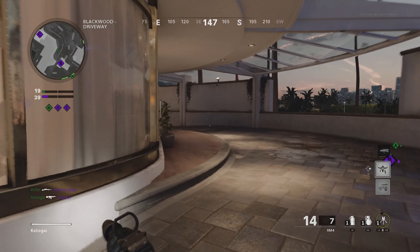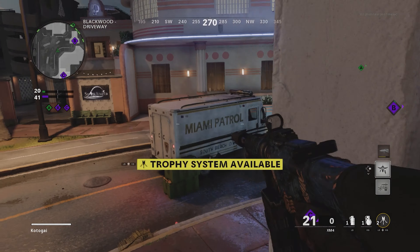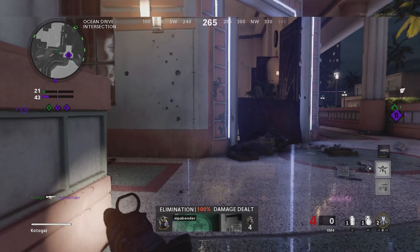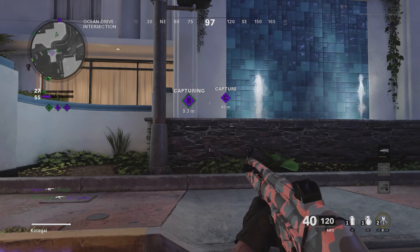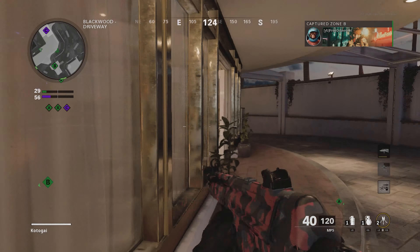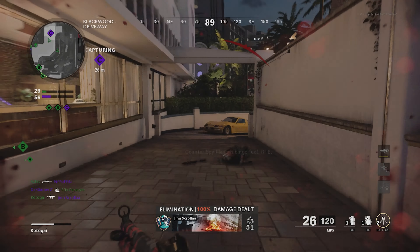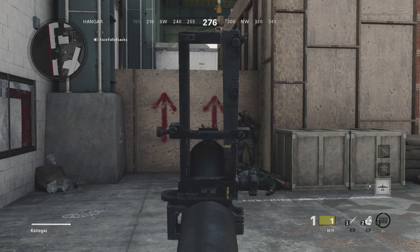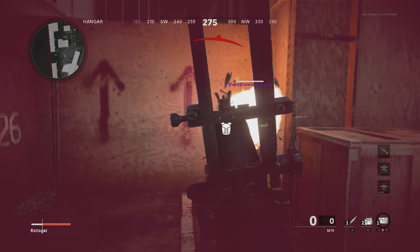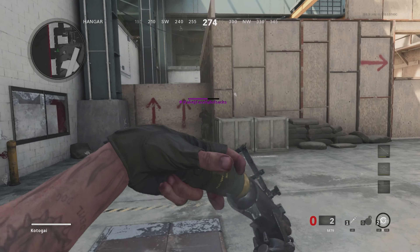Next up, the M79 grenade launcher — surprisingly, this can kill enemies without a direct hit even though the RPG can't. You do have to land within around two meters to get the kill. However, when used against an enemy with Flak Jacket, it doesn't kill in one hit even with a direct impact, and it won't kill in two hits unless at least one of them hits directly.